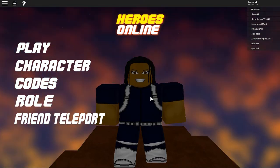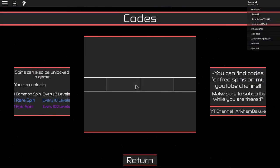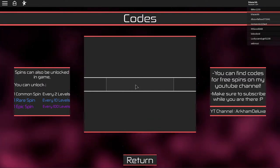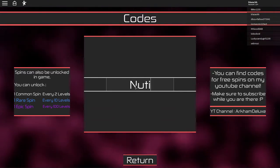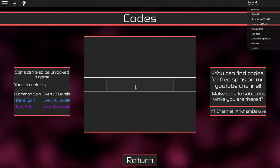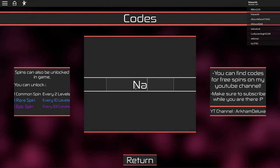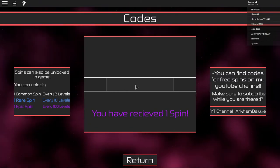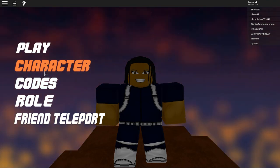All right, it's time to show those codes. The code will give you an epic spin, and the code is N-A-T-U-R-I-A. Let's try it — N-A-T-U-R-I-A — and we received an epic spin result.